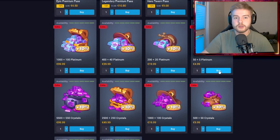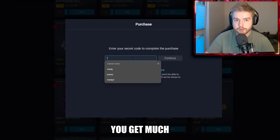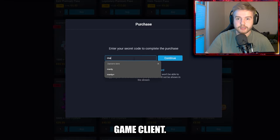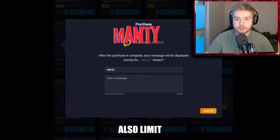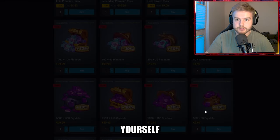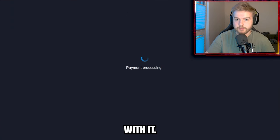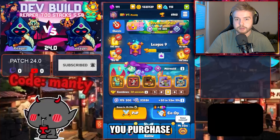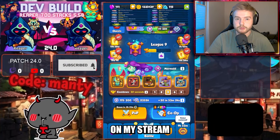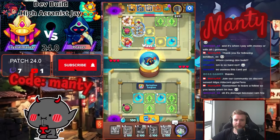Did you guys know that whenever you buy something in Rush Royale market you have tons of benefits? You get much better prices than in the game client, you can support your favorite content creator with a promo code, and you can limit the number of your purchases. Instead of several mini transactions you can buy platinum and then buy in-game stuff such as gems, passes, or deal offers. If you want to support me, please use code monkey whenever you purchase in the market. You can also leave me a message that will show on my stream.